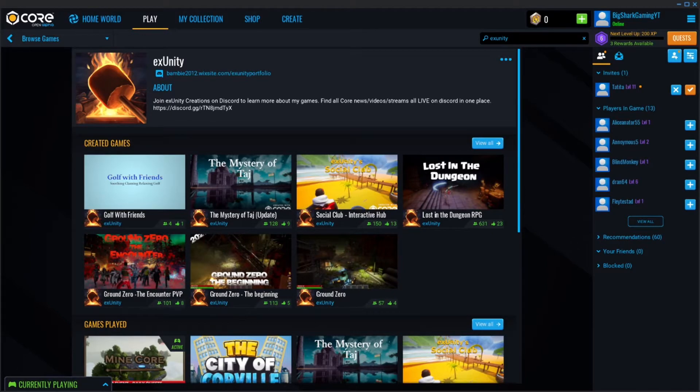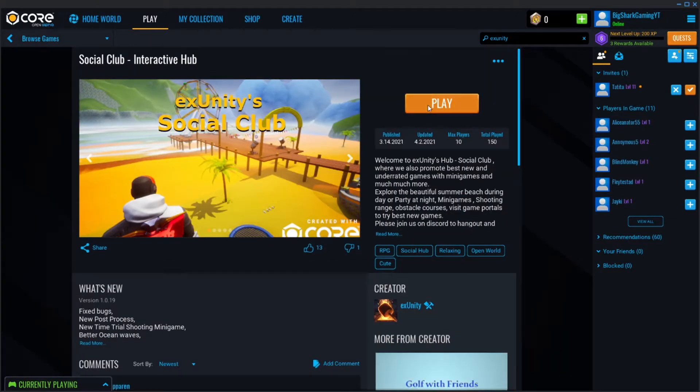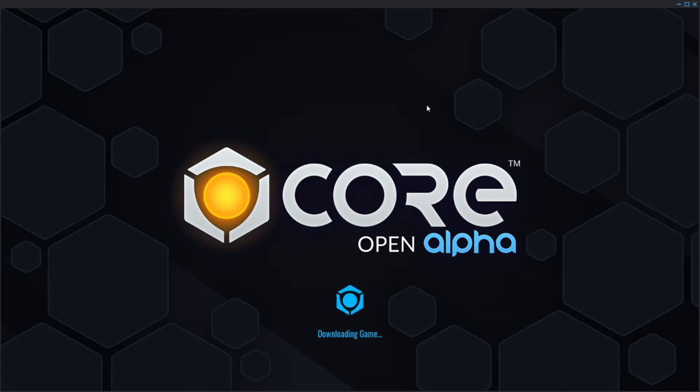Hello everybody and welcome back to another Core Showcase. Today we're going to be continuing covering games made by Xunity. We've been in contact over the past couple of weeks, and last week we played Dawson in Dungeon RPG. This week we're going to take a quick look at the Social Club as well as the Mystery of Hodge. I was asked specifically to check these guys out, so I definitely will.